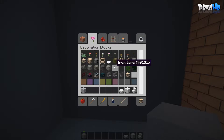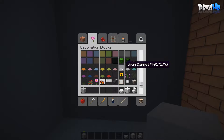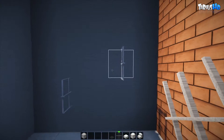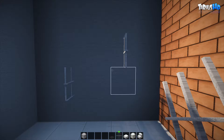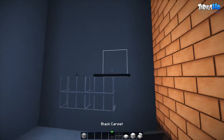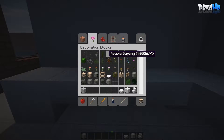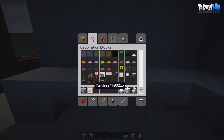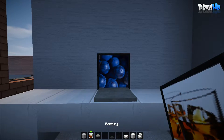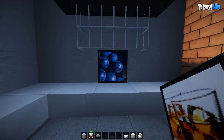I'm going to grab some iron bars and some black carpet. I'll just pop some iron bars here and here - got a bit of a shelf happening up the top. On the other hand, I'm going to put down a picture. Grab myself a pressure plate and pop it down. Just a picture there and a picture here.